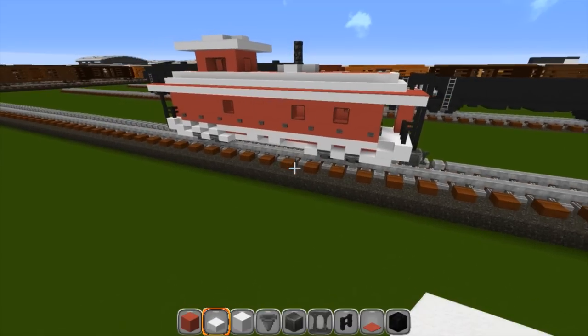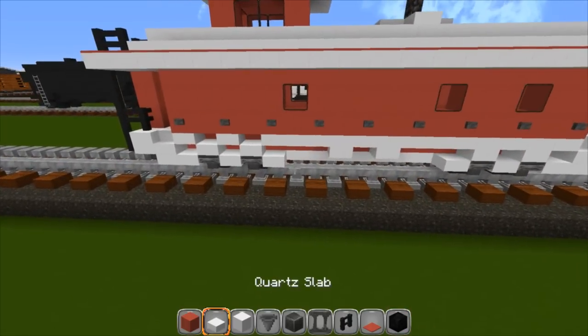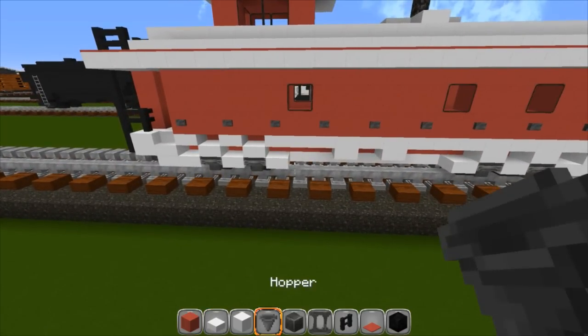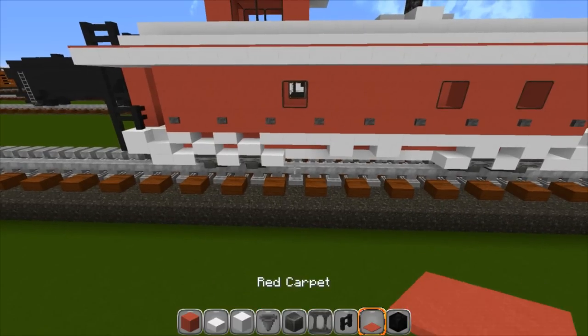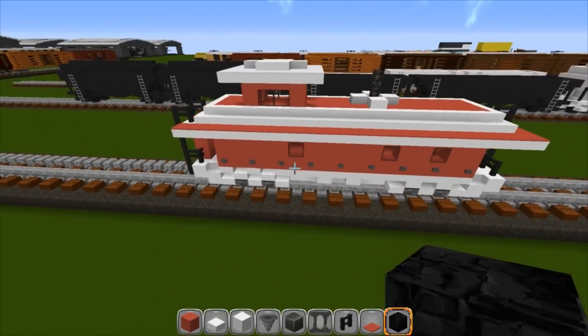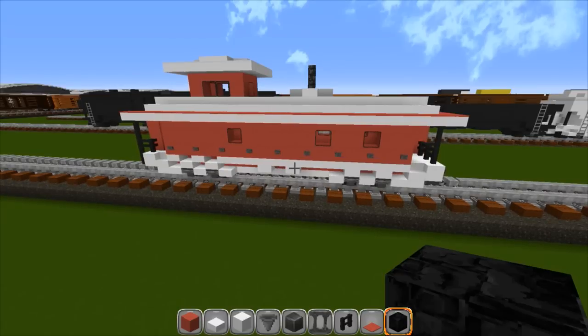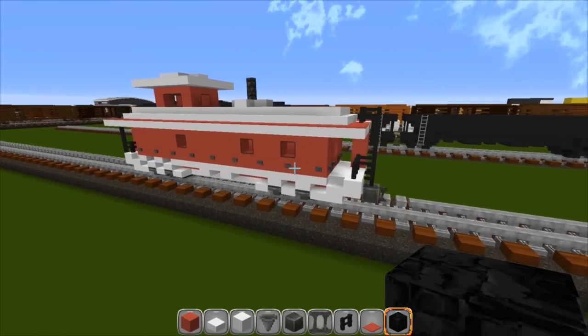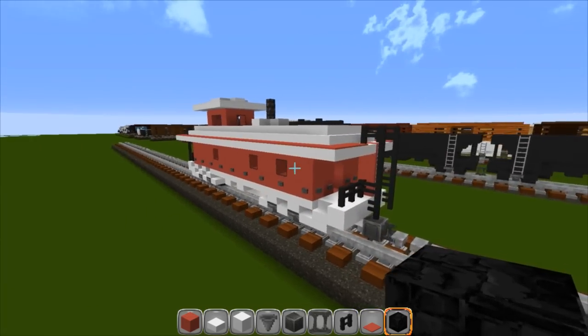I wasn't actually going to make one but I figured you guys would want it, so I did. This is what we're looking at: red wool, quartz slabs, block of quartz, hoppers, a block of iron, iron bars, nether brick fence, red carpet, and bedrock for the wheels. I tried to do it in brick and it just didn't look good, so this is what I came up with. This is the last of the train tutorials as far as the cars go.